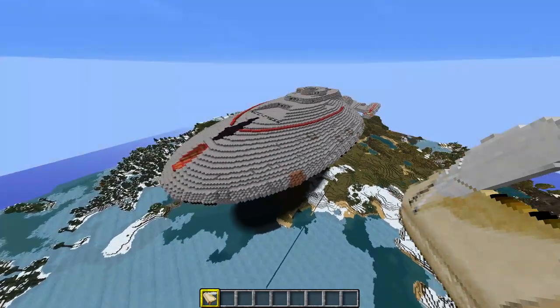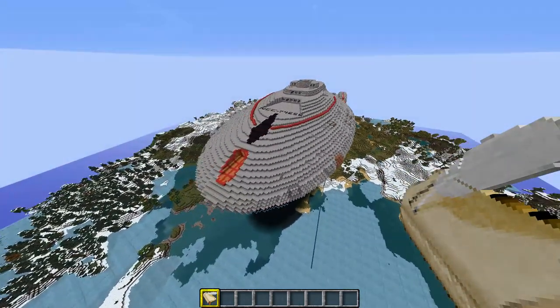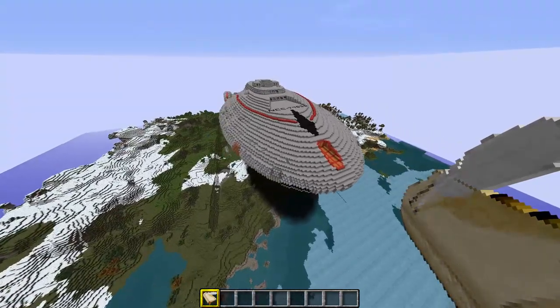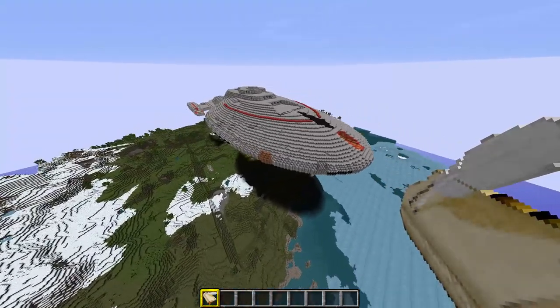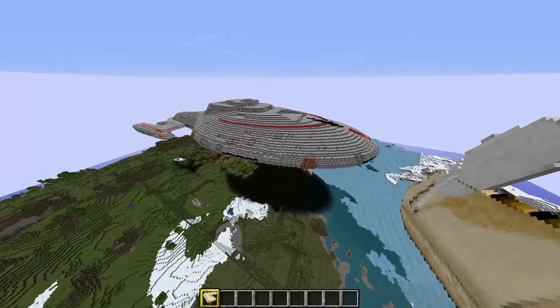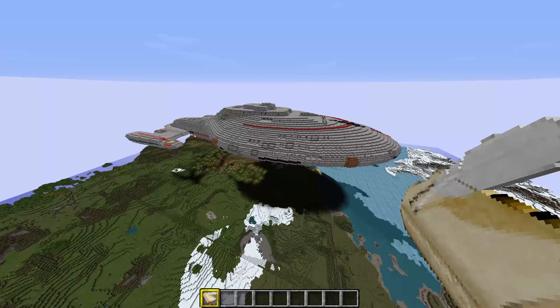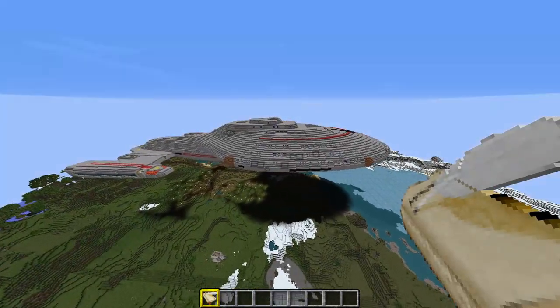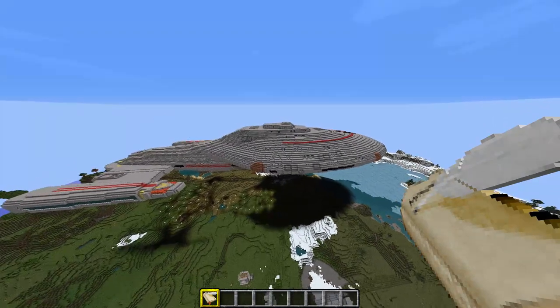But you got to take a look at this awesome ship. Travis did an awesome job — you guys should really check out his channel. I put all the links to the map in the description. This thing is just epic. Look at all the detail — he really went through a lot of trouble. Just all the porting, the windows on the sides, the nacelles — they're just perfect.